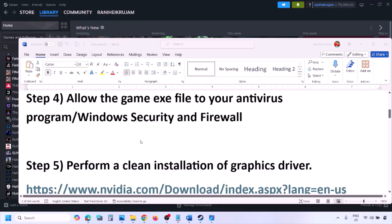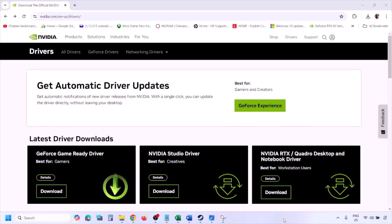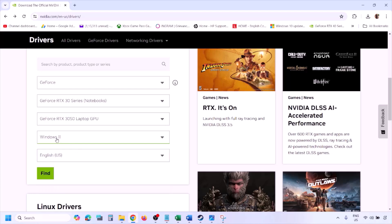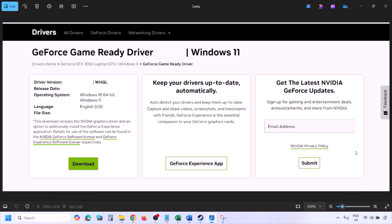The next step is to perform a clean installation of your graphics card driver. If you have an NVIDIA card, go to the NVIDIA website; if you have an AMD card, go to the AMD website. On the NVIDIA website, select your graphics card and the correct operating system — Windows 11 or Windows 10 — then click Find. You'll see the latest GeForce Game Ready Driver. Click View, then Download, and let the download complete.